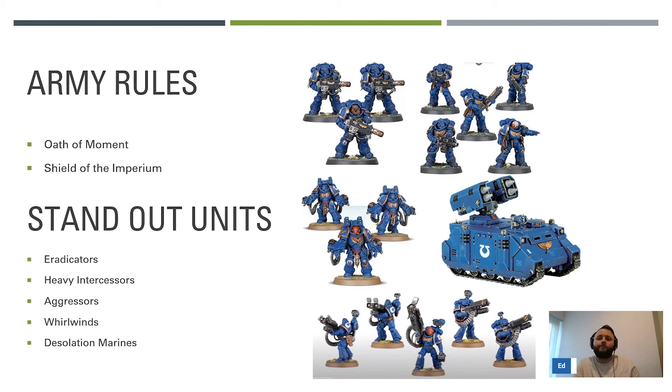Whirlwinds are good indirect - they'll be hitting on threes in this detachment, so we love whirlwinds here. It also means you can save some points on tech marines because they already get the heavy keyword. Then Desolation Marines: in this detachment they're quite good because if your opponent doesn't have a lot of indirect, yours becomes very powerful. You suddenly hit on twos, can get plunging fire, they get ignores cover and can crit on fives. With the avenger hitting on twos and super cracks available, they are quite powerful.